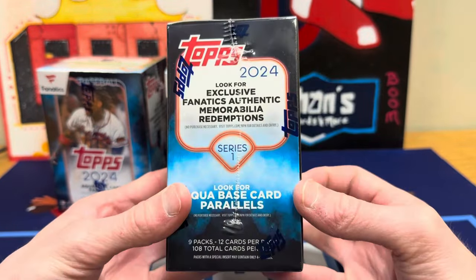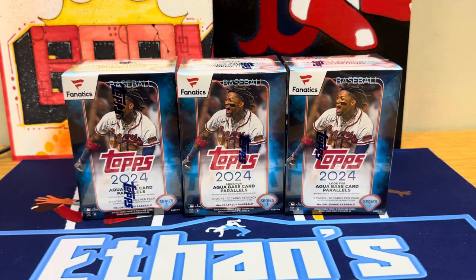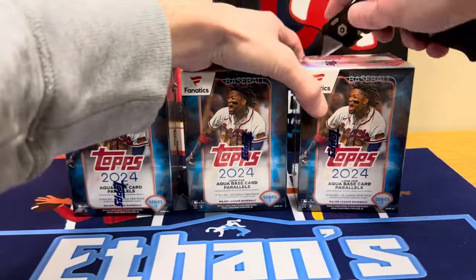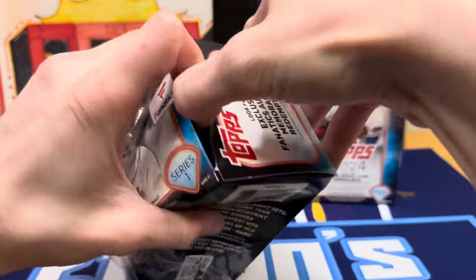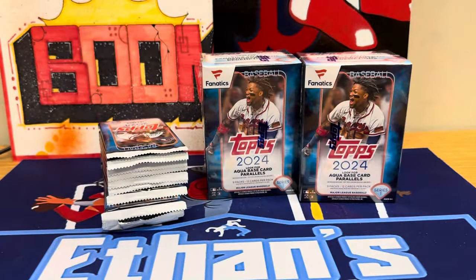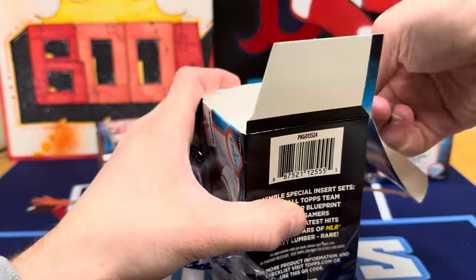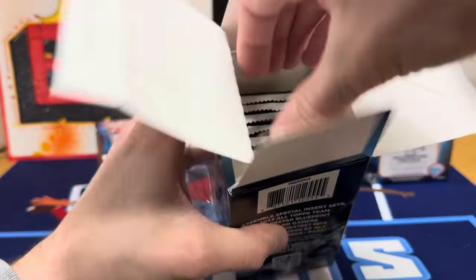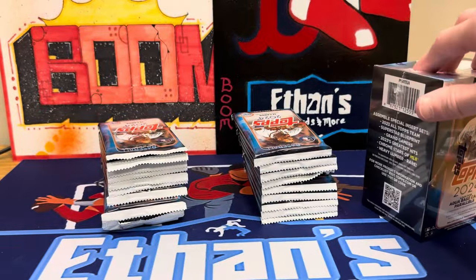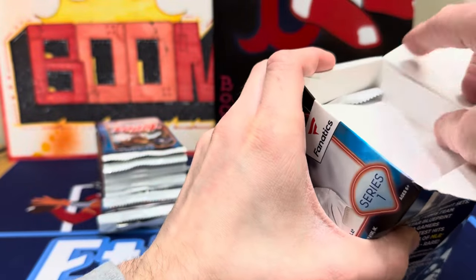We've got three here to open. Exclusively in these you also get the aqua base parallels — dad and I opened a couple boxes on a different video and did pretty well, but nothing huge. These are a little higher than normal blaster boxes because you get a lot more cards and the chance at redemptions. I don't know the exact odds — probably tough — but you get around 108 cards in one of these. It's a good option if you like opening packs and don't want to spend $100 on a hobby box. Hoping to pull an Ellie De La Cruz aqua — not gonna lie, that's what I'm chasing.